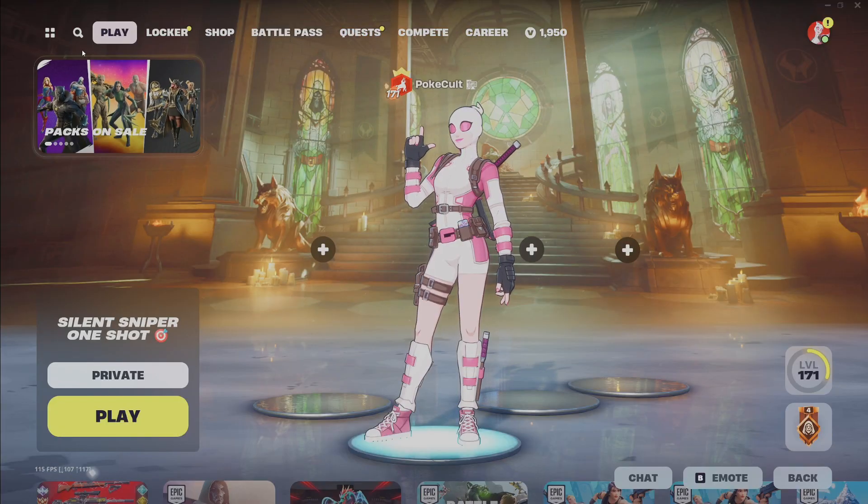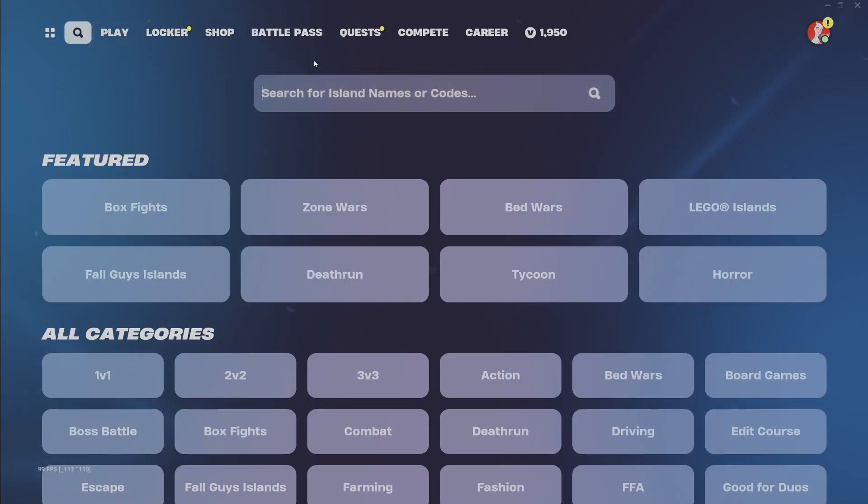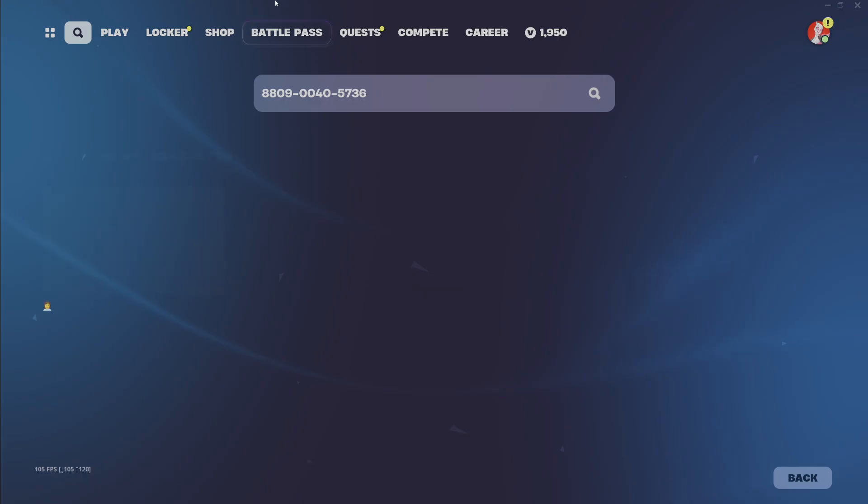You're going to want to go over to your magnifying glass and click on that. You're going to put in this code: 8809-0040-5736. Hit that enter button and there we go.